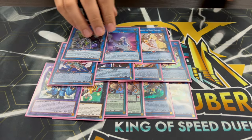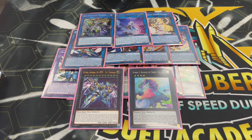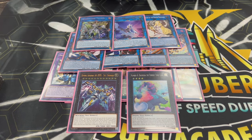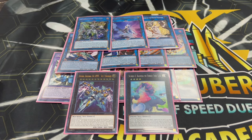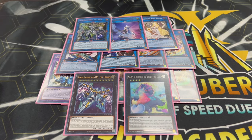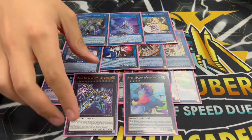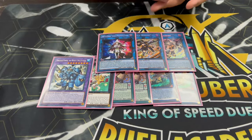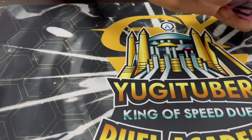We're also playing one Bagooska and one Zeus. Bagooska is great because if you're not able to do full combo due to hand traps, you can end on this rank four to stall out a turn and then go back into full combo on follow-up. Zeus pairs with it. Other options include Typhon, a third Nouvelles, or Unicorn — it's all toolbox. The main cards you need are the core ones; everything else is flexible.